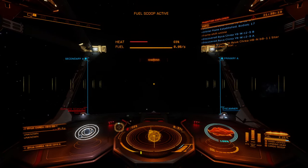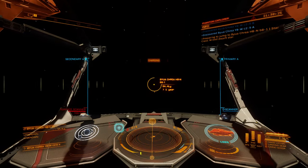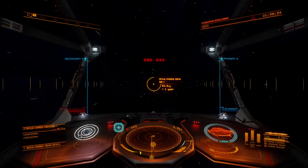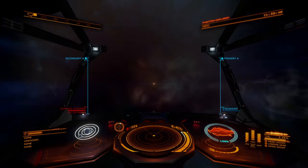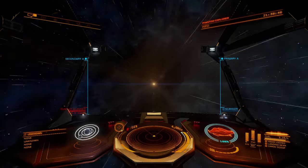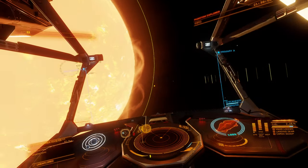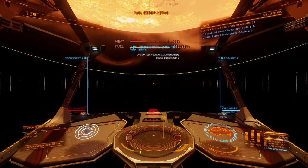My personal decision, if nobody cares, is I think we're probably just going to turn around and book it back to the bubble, see how much money we have, and if we have what we need to buy the fleet carrier, we'll buy it - and if we don't, we'll just do a bunch of exploration around the bubble until we get it. On the other hand, if you guys have a strong opinion that we need to get to Beagle Point and finish what we started, I'm cool with that too. My goal is to make sure this series is something that you guys want to watch, and if abandoning the journey is going to severely disappoint you, I understand.